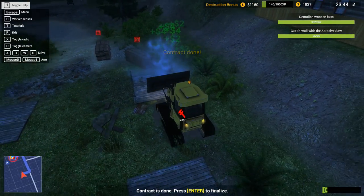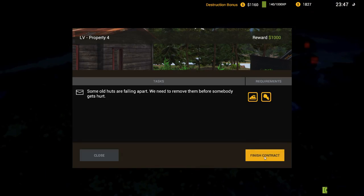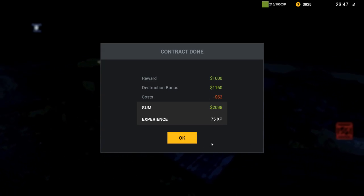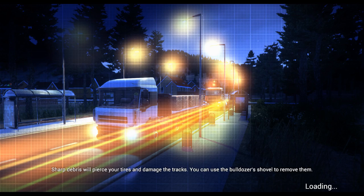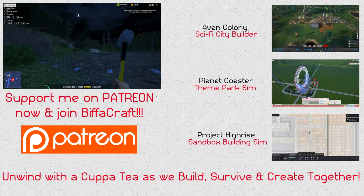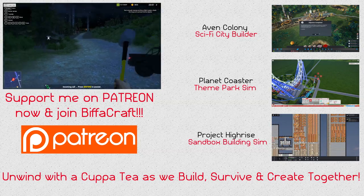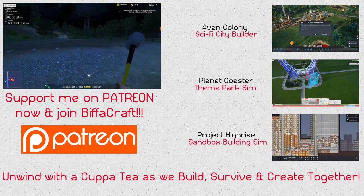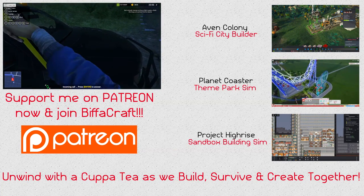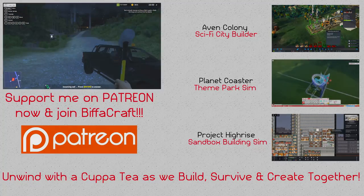Look at that — little bit of cost, extra XP, we're doing good. Jim's on the phone again. Before we see what that next contract is, we're going to finish the episode there. Thank you for watching guys — leave a like if you enjoyed it and don't forget to hit subscribe. Tune back in tomorrow for the next episode of the Demolish and Build Company 2017 with me, Biffa. Bang bang — whoops, don't think I should be doing that. See you soon, bye-bye!